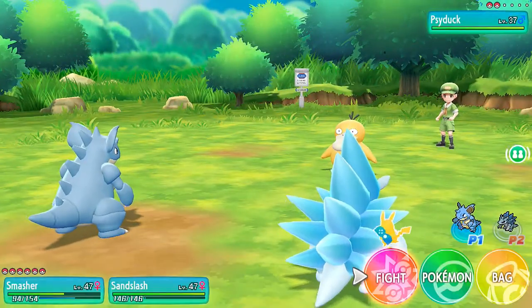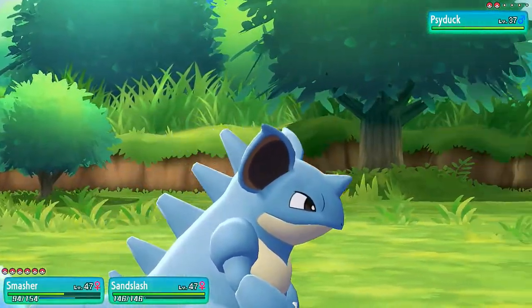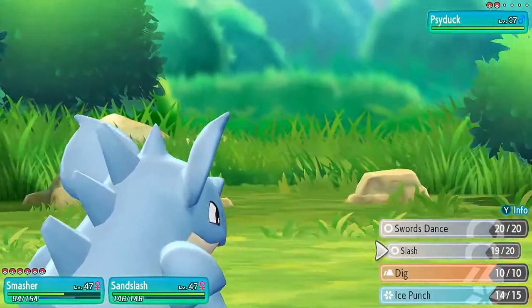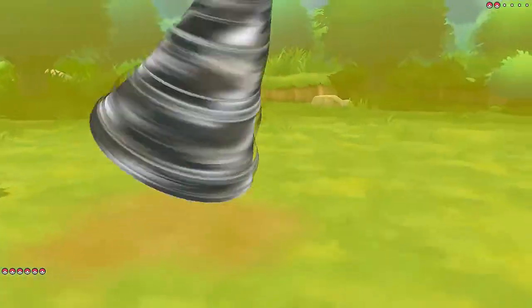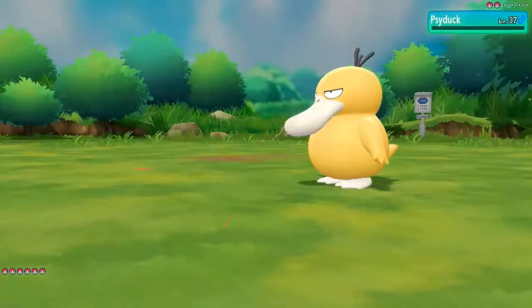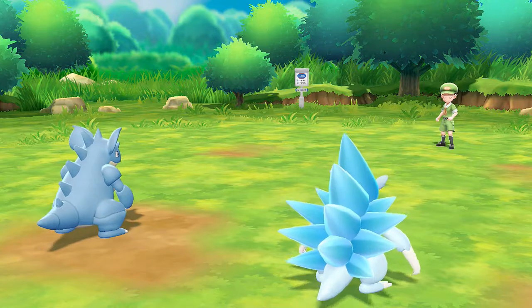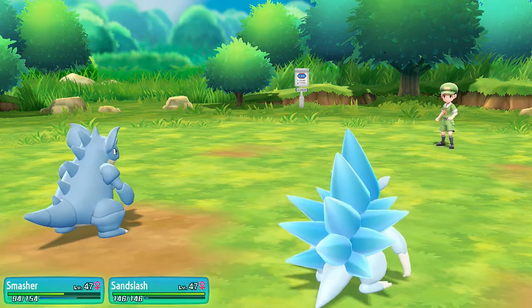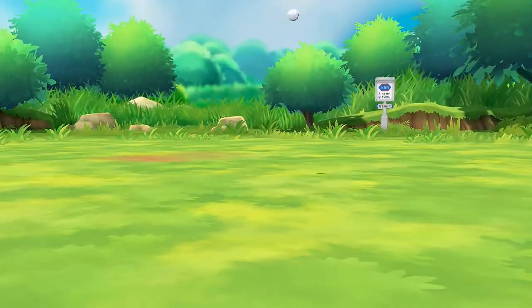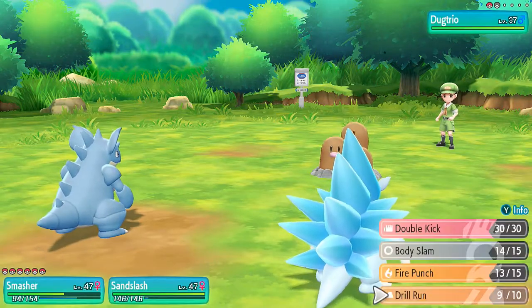So here it is, a two-on-one battle. Let's go with a Drill Run and a little bit of a Slash Attack. Drill Run for the win. We're kicking ass. And Slash does not do anything. But here we have a Dugtrio — hopefully this guy does not use any ground-type move. So we're going to do another Drill Run and finish this guy off with an Ice Punch.